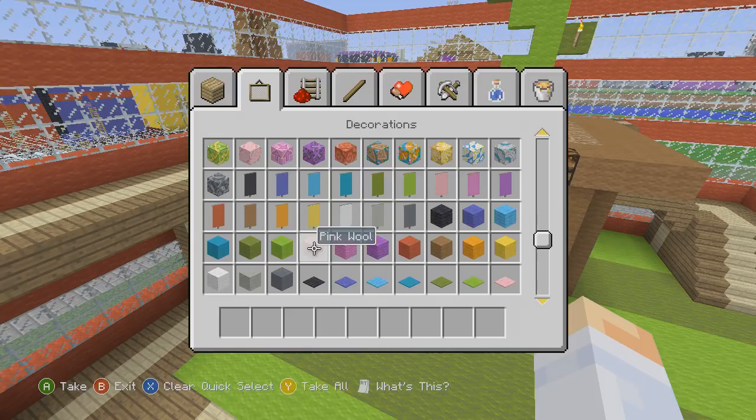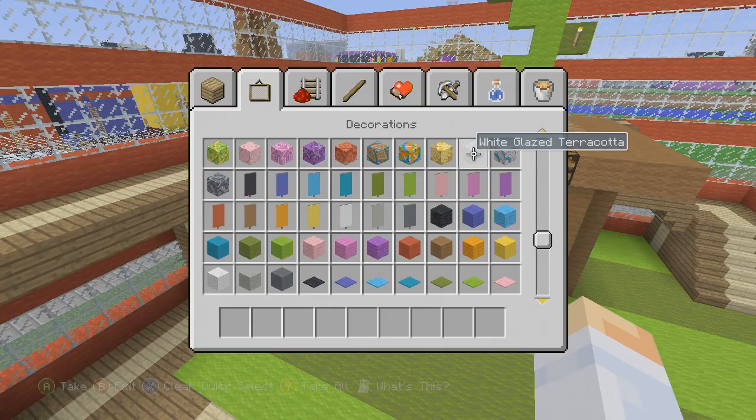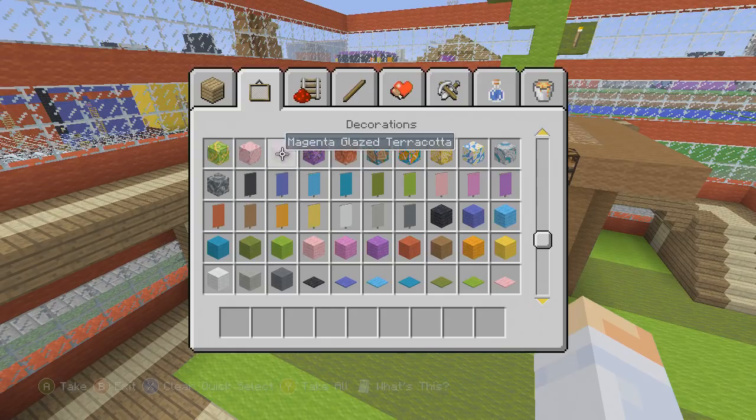While looking for the lime wool I spotted all this cool new concrete — the glazed terracottas have really cool patterns now. There's pink concrete powder and regular concrete with crazy designs — this one has arrows! I was telling my daughter Tori about it and she was excited about building with the pink and purple ones.